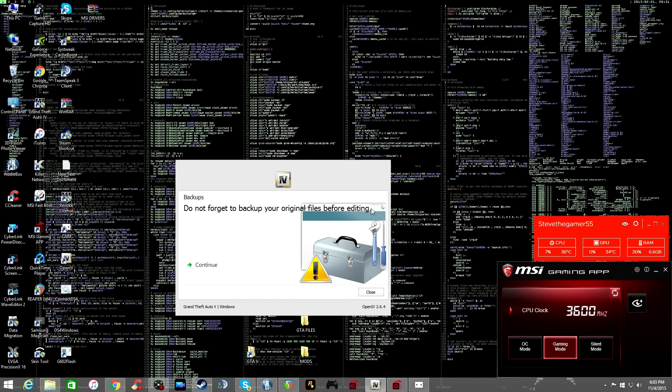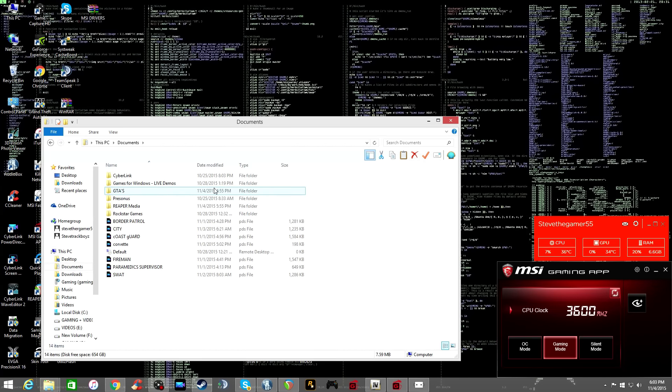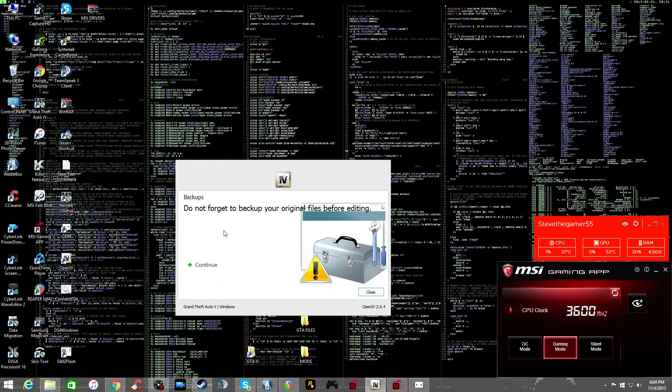Don't forget to back up your original files before editing. If you don't have the space you're taking a risk, but make sure to back up your game. I have many backups of the game on different hard drives so I don't have to worry. You need at least 60 gigabytes free for a backup copy, so keep that in mind.